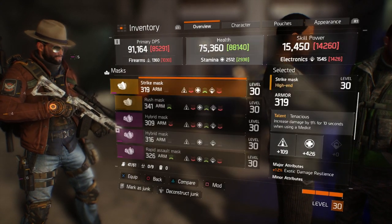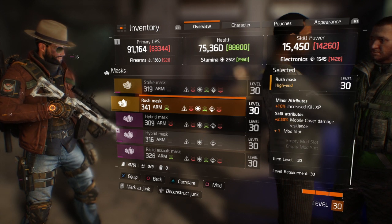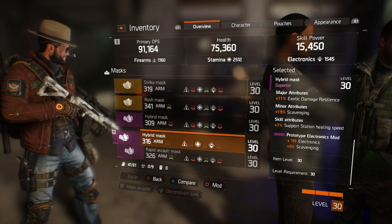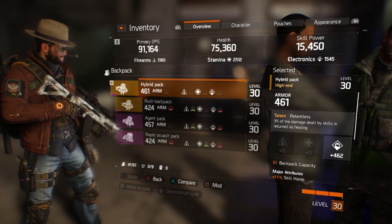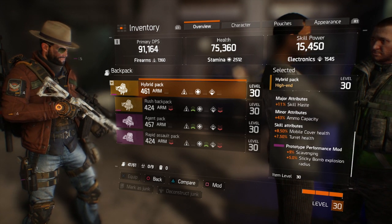Mods fit into slots. This Strike Mask here has two empty slots — that's how I'm getting my scavenging up so high. On this mask I put in a slot for plus 119 electronics and a plus 9 scavenging. Same thing in my backpack — there's another plus 9% scavenging in there.